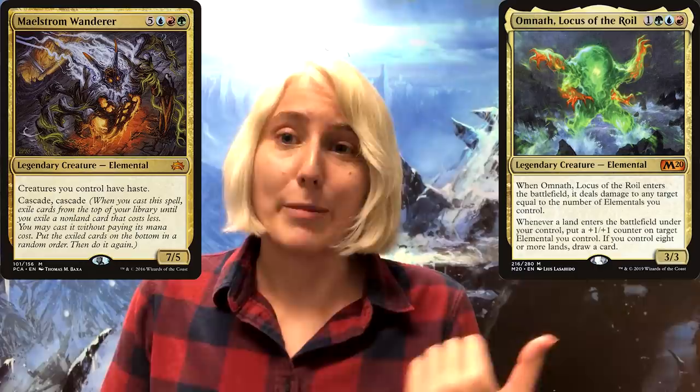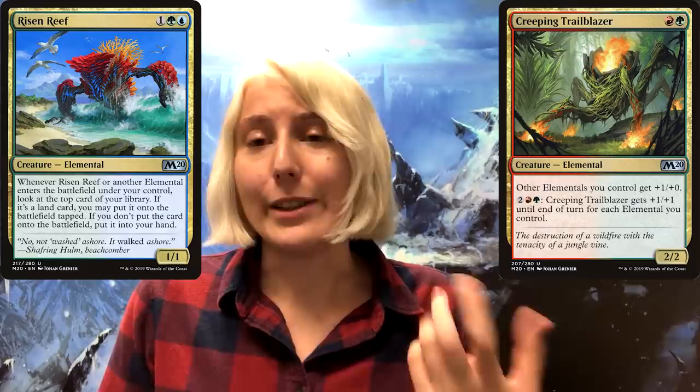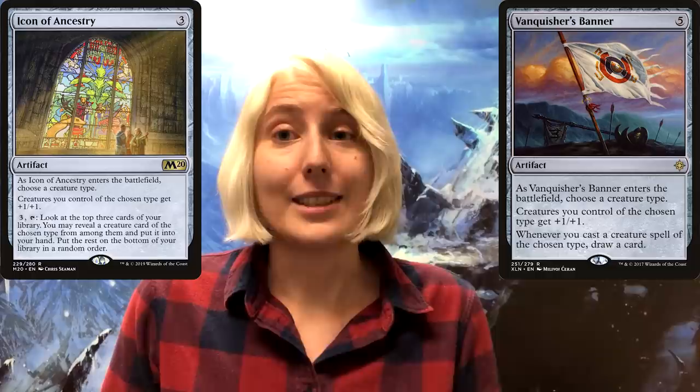Personally, since we get to play our big friend Maelstrom Wanderer and all sorts of different Omnaths, I'd argue there's a bit of an elemental theme you could go for. Throw in some elementals that care about other elementals, like Risen Reef and Creeping Trailblazer. And if you want to go all in, those type-boosting artifacts like Icon of Ancestry and Vanquisher's Banner. So I hope you have fun cascading alongside Averna in your future Commander games.